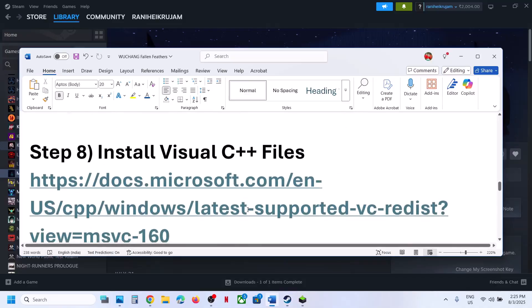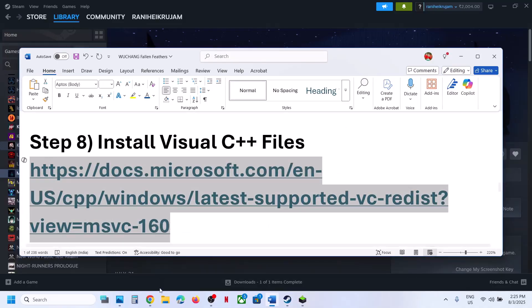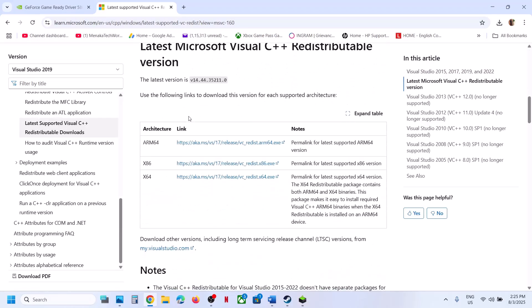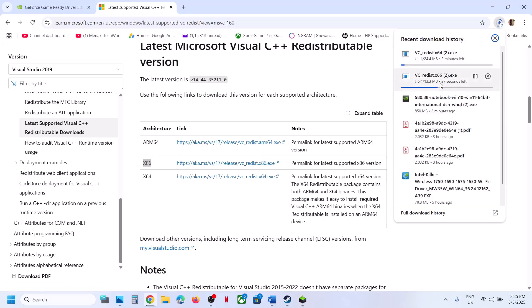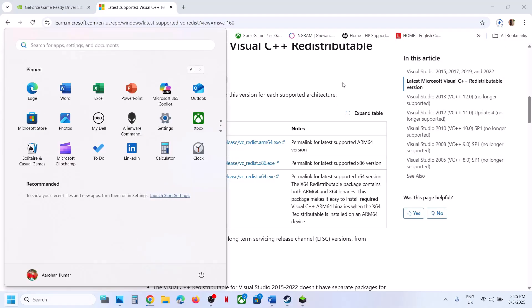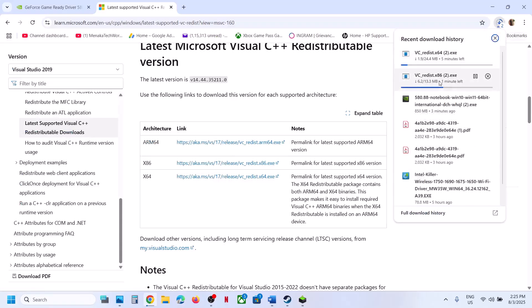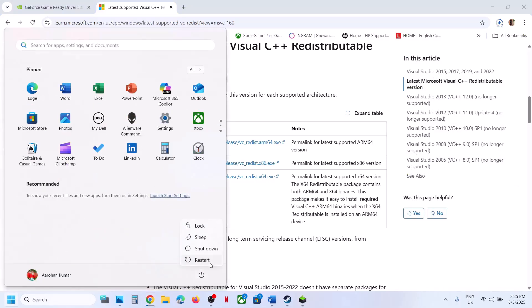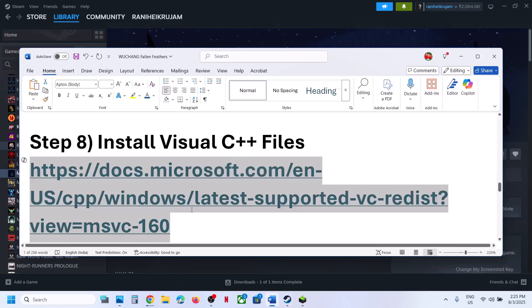The next step is to install the Visual C++ redistributable files. Copy the link provided in the video description, open it in a browser — it will take you to the Microsoft website. Scroll down and download the x86 file and the x64 file. Run both exe files, click Install. If you see a Repair option instead, click Repair. Install both files and then restart your computer — a restart is required. After the restart, launch the game.